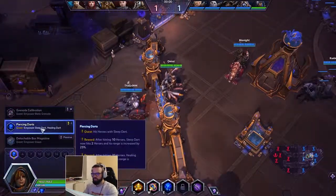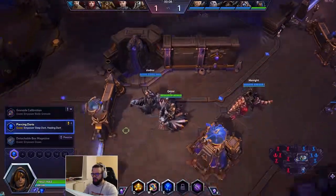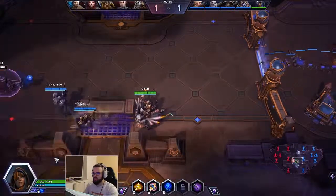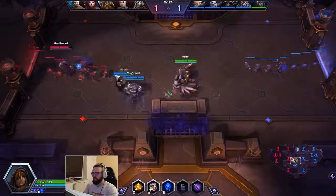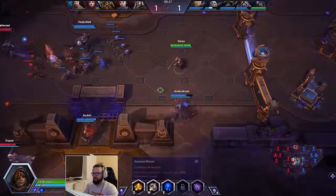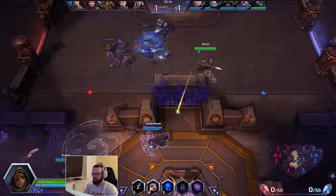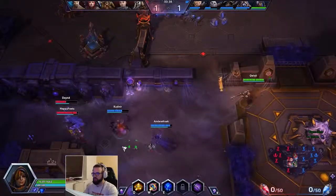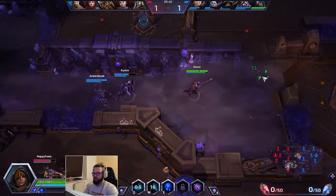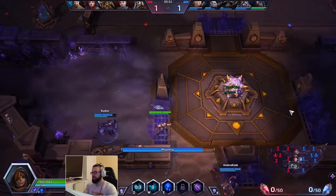At level one we go for Piercing Dart, which is a quest. When we hit people with our E, its range is increased and it will now hit two heroes, so potentially even faster stacking. At 20 stacks it will improve our Q — our bread and butter healing. The healing dart is a long-range skillshot, very similar to a snipe from Nova, but rather than dealing damage it heals friendlies. You can throw it over walls. Our W is a grenade — for friendlies it heals them and gives additional healing.